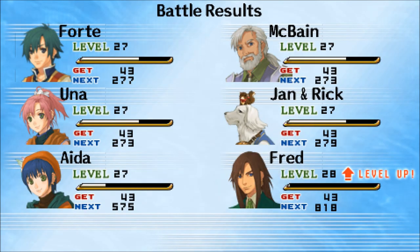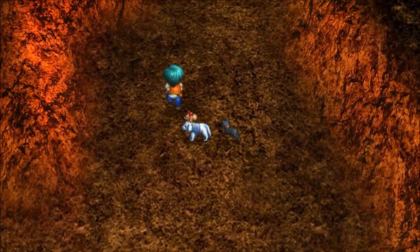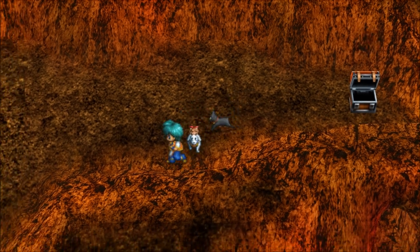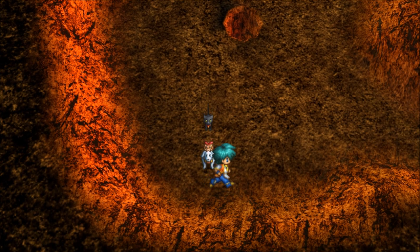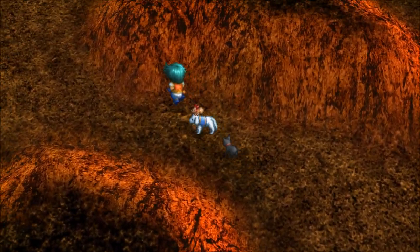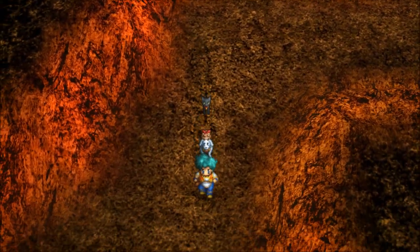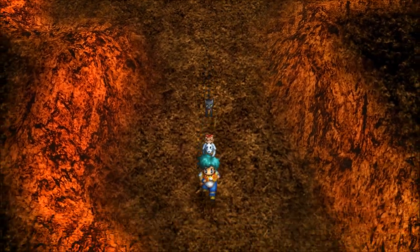Red — level 28, nice! There was this tunnel here, or doorway. Looks like we killed everything in the vicinity, so let's go through that door — or stairs, rather.